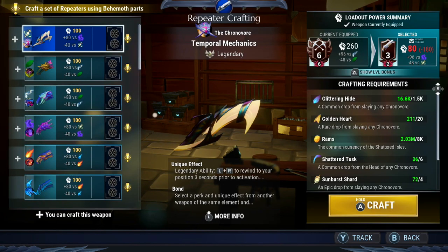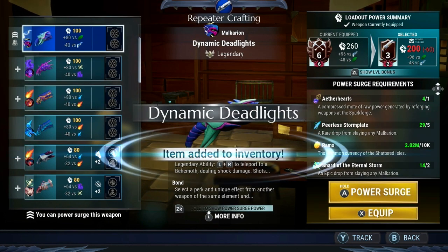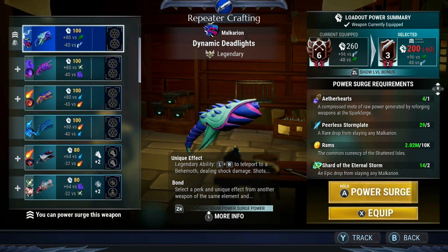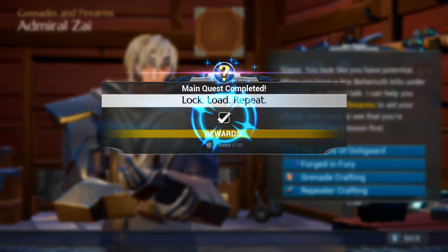You can see this is completely changed and look at the Repeaters — they look so nice! So let's craft this one. You can see it as a whole and then I can power surge it. There we go, so let's equip that as well. Awesome, let's complete that one.